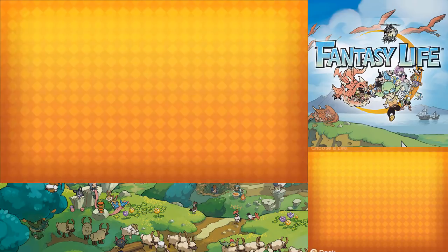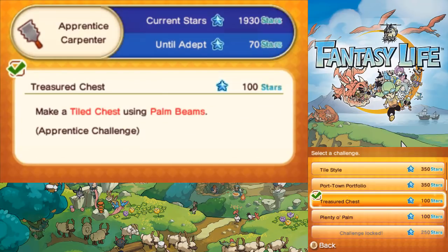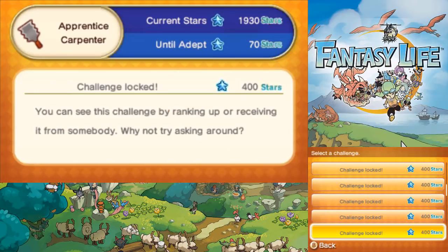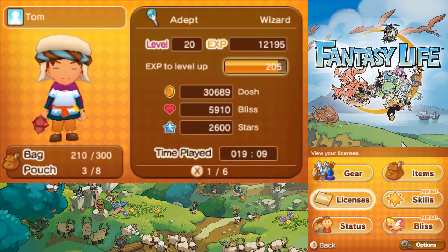Actually we're really close with the carpenter - I just need 70 more points. What can I do for 70 points? Palm run - that one might be useful, except for the bow. And the wand I guess. I think we're currently using a palm wand. Ooh, palm saw, high quality - yeah we might be able to do that, depending on if we have the materials or not. Alright, let's go work on carpentry.